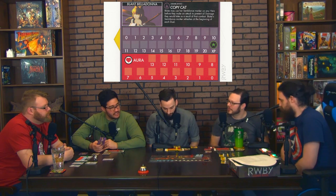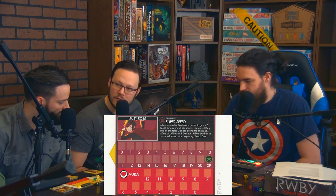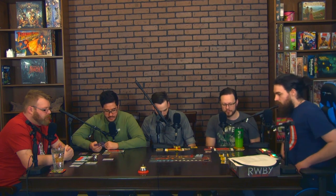Blake's semblance lets her use her marker on any hero before an attack to prevent all damage they would take from that combat. Ruby's semblance gives plus one speed and plus one damage before attacking, and it refreshes each time she takes damage. Yang's semblance grants plus two speed but if Ruby gets hit and takes damage, she suffers an additional damage. Players discuss whether to use semblances now or save them.